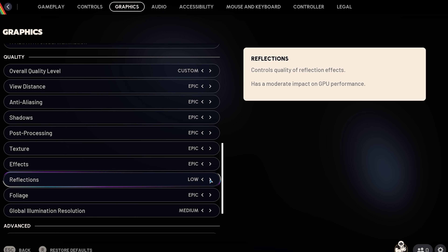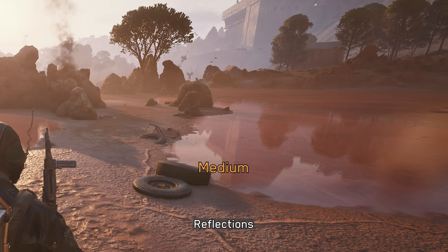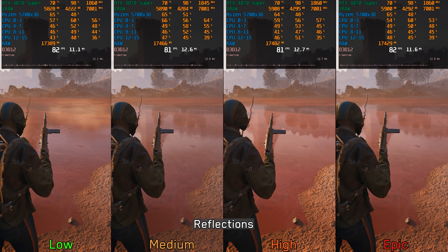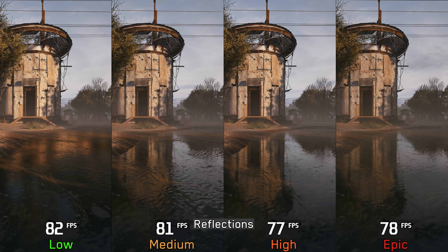Next, we have Reflections. This one adjusts the quality of screen space reflections. Low disables SSR completely, leaving only the cube map fallback visible. Medium enables SSR, and going higher slightly improves the accuracy. Performance-wise, SSR is not demanding — it can range from no cost in some scenes to around a 4% cost in others. Therefore, I recommend keeping this one at Epic.